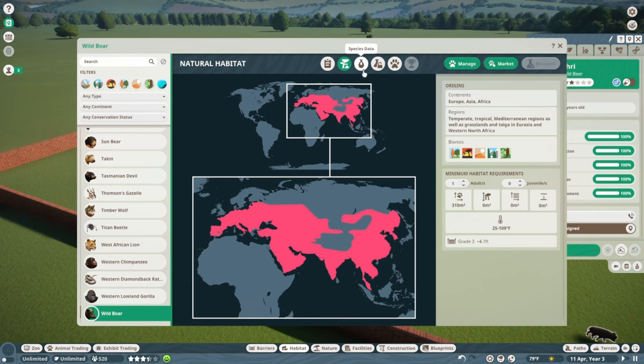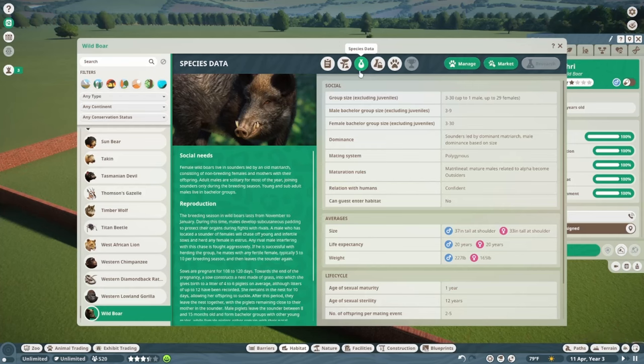Female Wild Boars live in sounders led by an old matriarch, consisting of non-breeding females and mothers with their offspring. Adult males are solitary for most of the year, joining sounders only during the breeding season. Young and sub-adult males live in bachelor groups. You can have from 3 up to 30 — one male and 29 females. The females are a pretty tight-knit group, with older ones helping raise the kids.